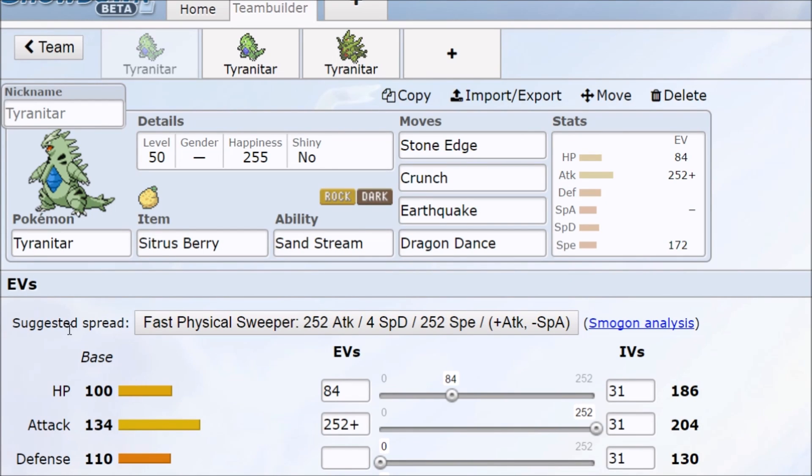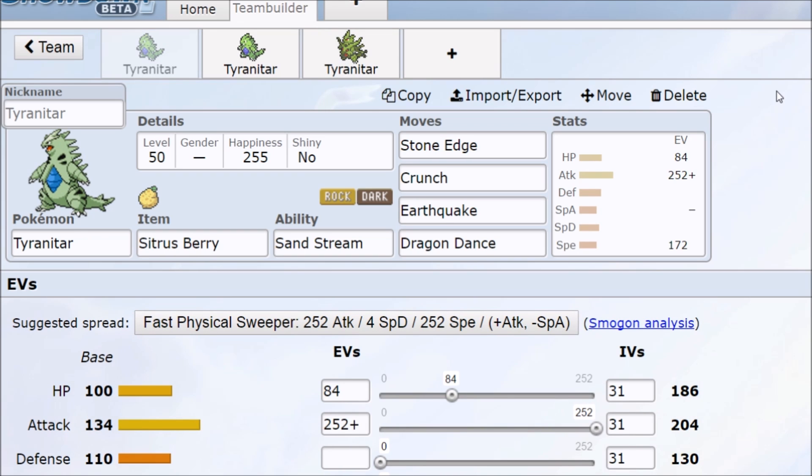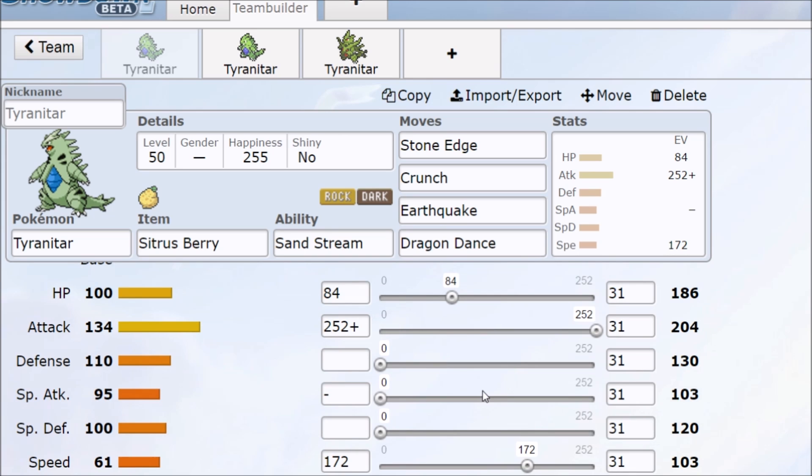I never updated my moveset guide for Tyranitar in Pokémon Sun and Moon, even though Mega Tyranitar is now available to everyone. Let's talk about how Tyranitar works in Sun and Moon — go into the mega evolution, break down all the other movesets, stats, and shenanigans. Even though you don't see it a lot, there are a lot of Pokémon fans that live and die by their Tyranitar, because it's either good at setup, being a tank, or going for sweeping.